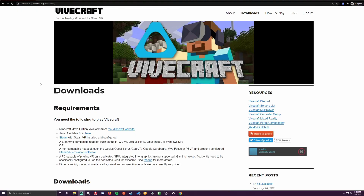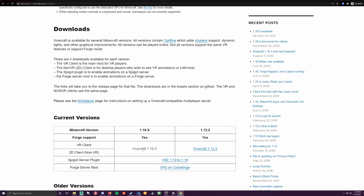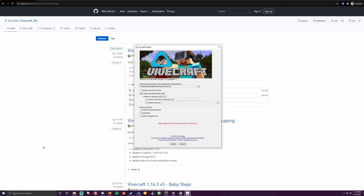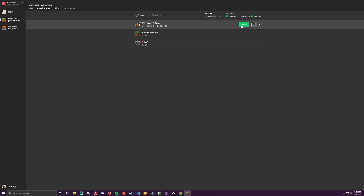For step five, we're going to download and install Vivecraft. The link to download Vivecraft will be in the video description. Navigate to the current version and from GitHub, run and download the installer.exe for Vivecraft. Once that's done downloading, go ahead and run the installer. Before you hit the install button, please make sure that your Minecraft launcher is not running and is closed. After installing Vivecraft, open your Minecraft launcher again and go to Installations. There, you should see Vivecraft listed with releases and modded checked. Then, with your headset connected, click Play.